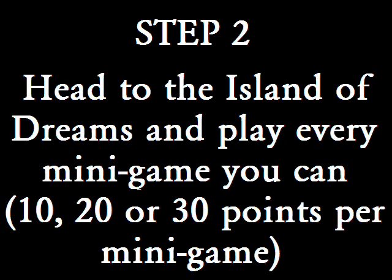Once you reach the tree, go back home, head back to the Island of Dreams, and do it over and over again, never turning down a minigame. Minigames are the bread and butter of the dream world — sadly there are only four of them, but they are by far the best way of obtaining points. Repeat that until Pokémon stop appearing in the Island of Dreams.